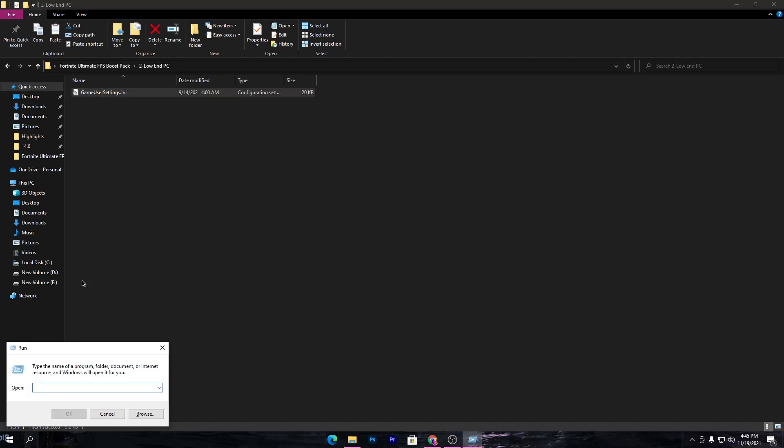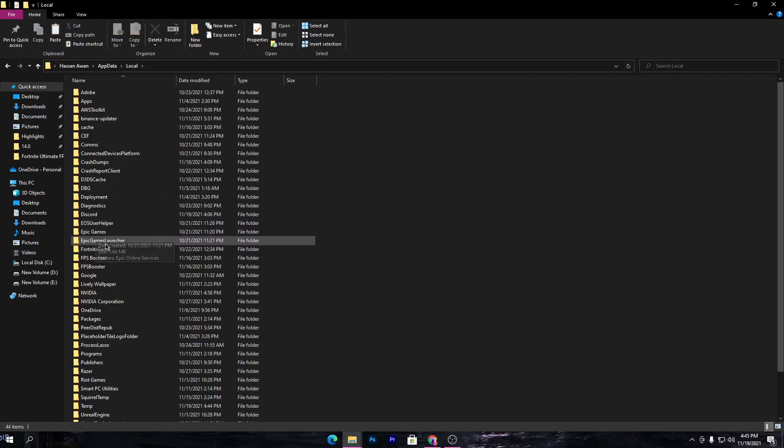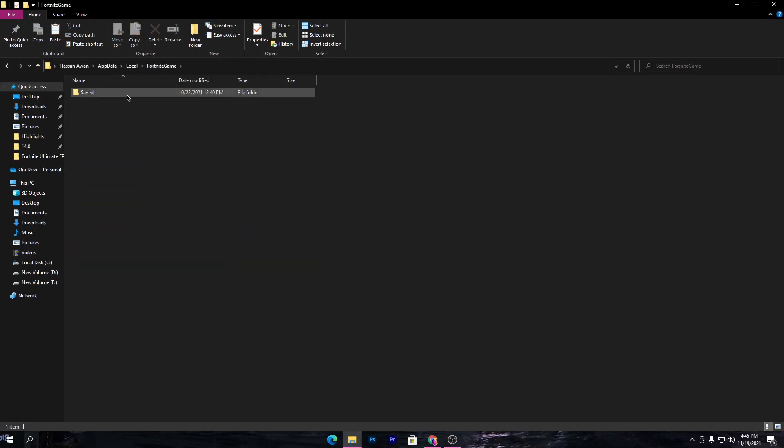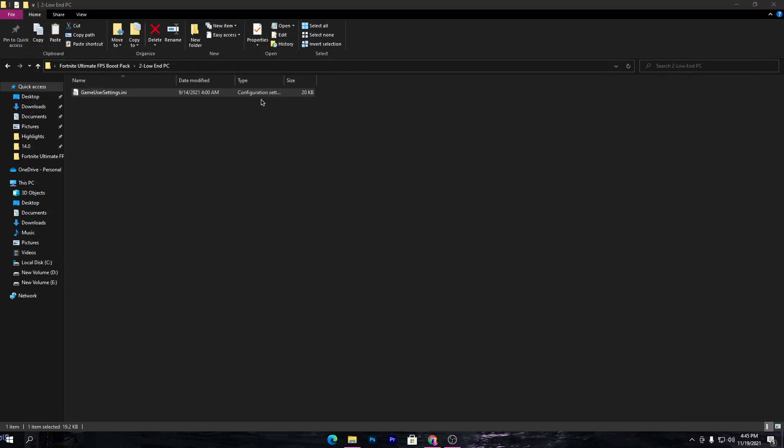Simply copy this config file. Press Windows + R together on your keyboard, then type 'appdata' and press Enter. Go to Local, find the Fortnite folder, go to Saved, then Config, then WindowsClient. Here, simply paste the file you copied from the folder.